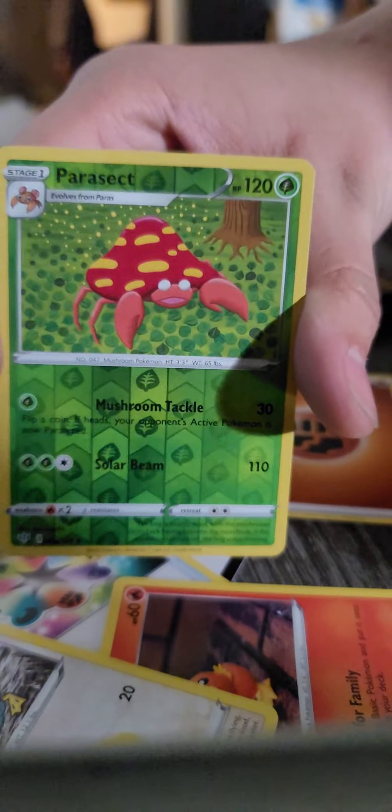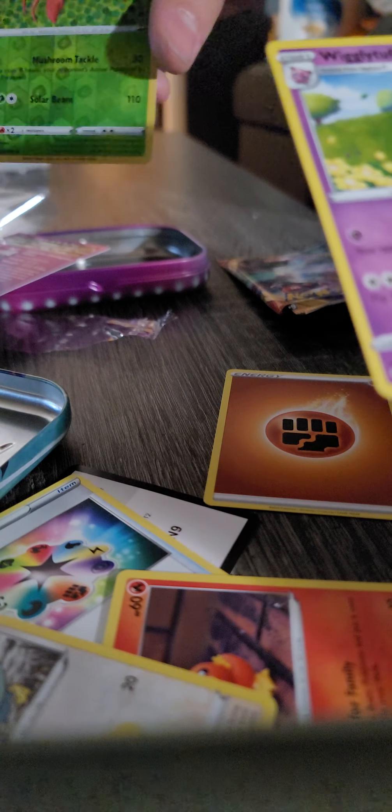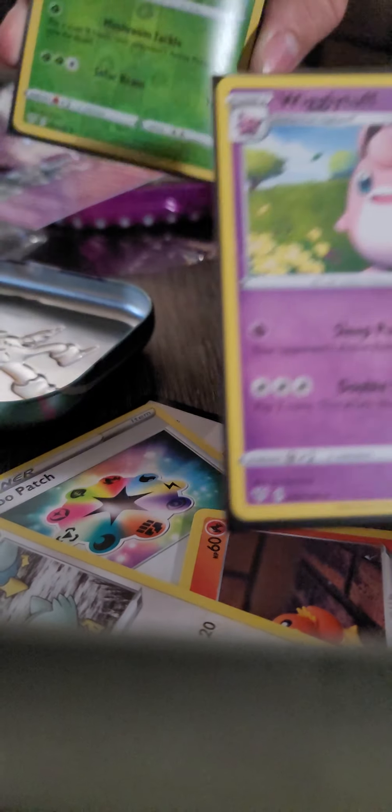Oh, no — this is a common, that was just a regular one. We also got this weird one — so we got these two in here. We're going to sleeve them. We actually got some sleeves this time — we came prepared. Make sure it's not dirty, and then Parasect reverse holo and Wigglytuff are sleeved. Pretty good, I guess. Alright, cool — thank you guys very much, stay tuned for the next pack.